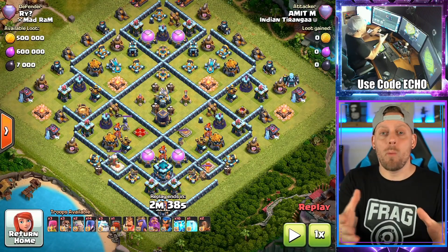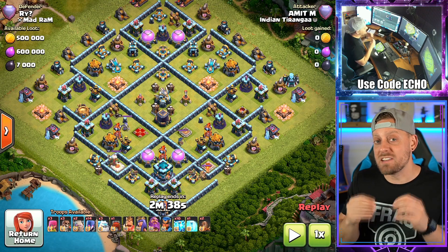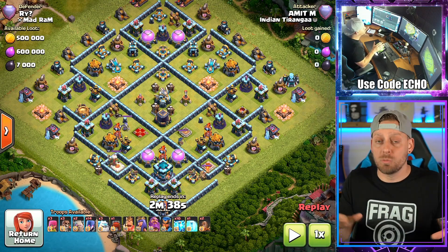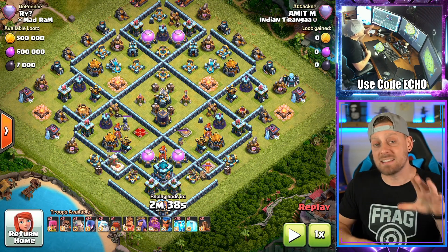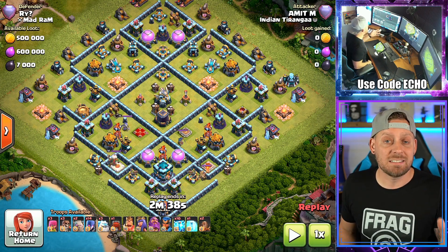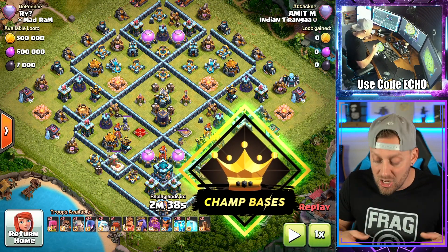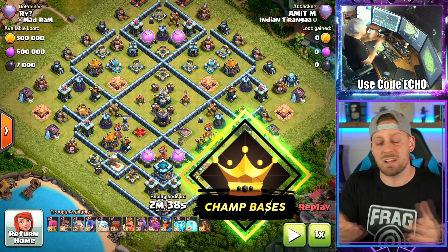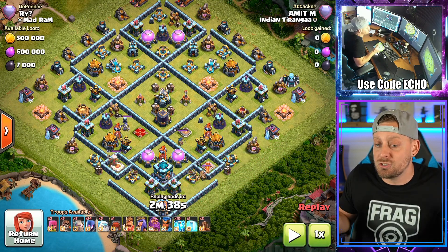Town Hall 13 has so many defenses to crush your attack, but this base is one that is not going to let you down. We have multiple examples today, as well as a base link in the description. Most of the bases I feature here on the channel are out of Clash Champs, their Champ Base Division. You can get free or paid bases there, base packs — ClashChamps.com, use code ECHO, save 10% on any bases you choose.